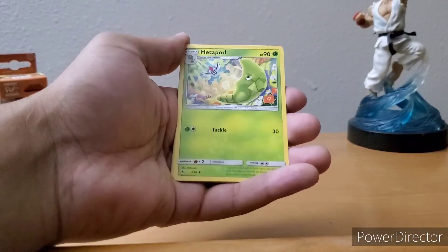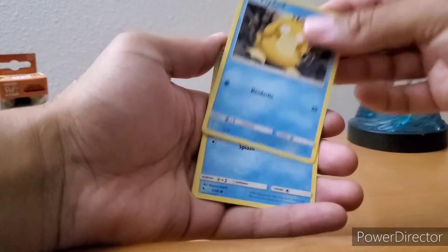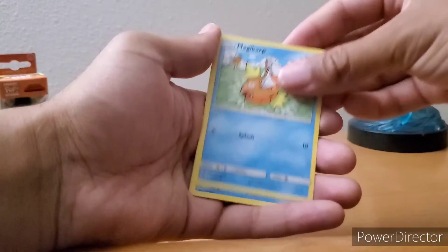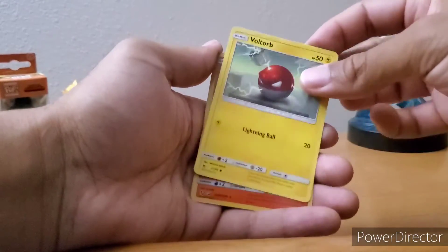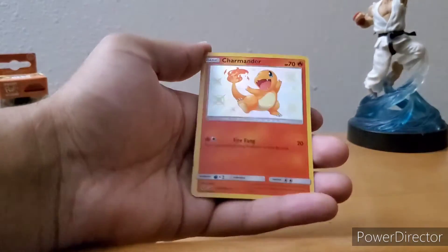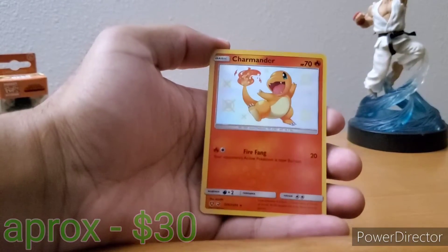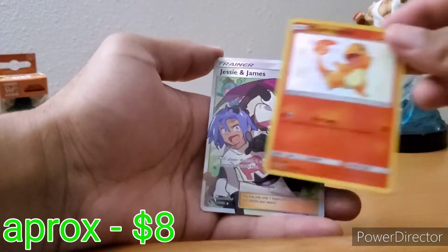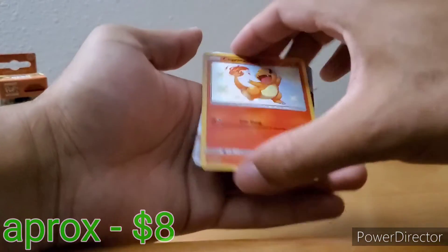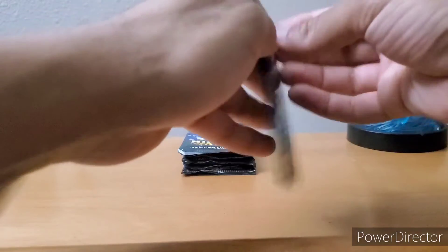First Hidden Fates pack: Scyther, Mewtwo, Clefairy, Psyduck, Magikarp — the Water Team coming through. And then Shiny Charmander! Jesse and James behind it — nice way to start. I heard that Shiny Charmander is a hard pull — I'll take it!